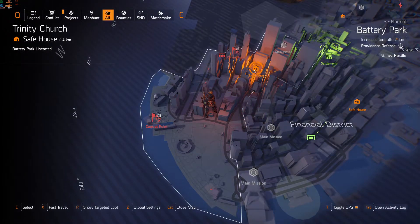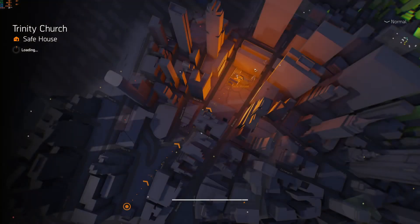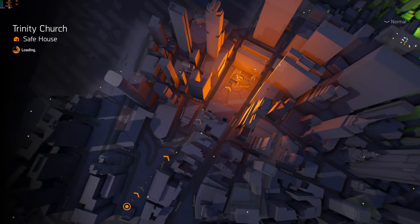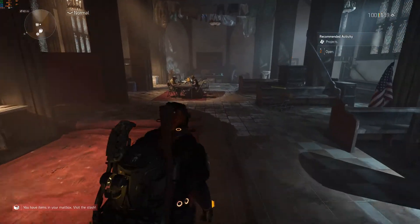The next step: fast travel up to this safe house. I have heard that fast traveling with this hunter glitches, but it didn't for me — I did it three times. Once you're in this safe house, you have another switch you have to activate.